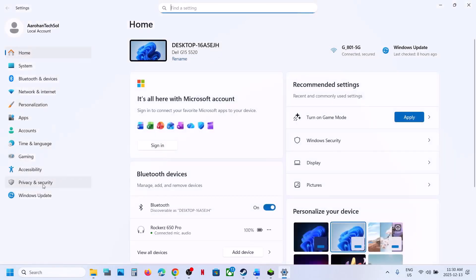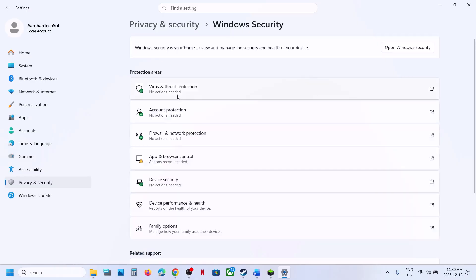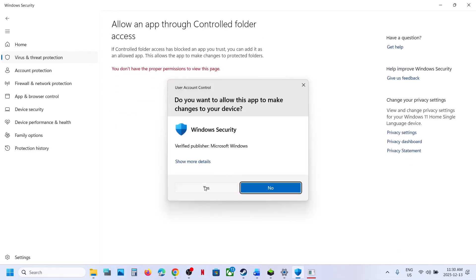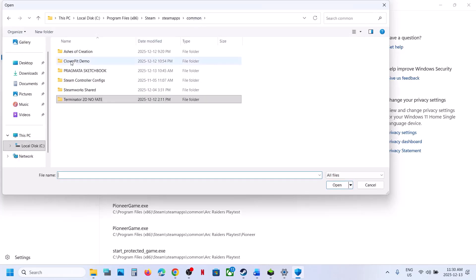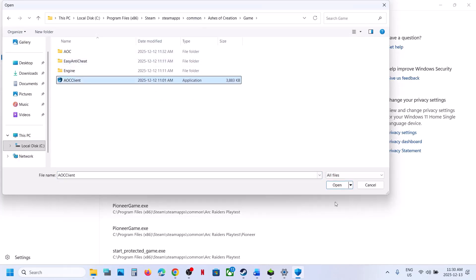If you are using Windows Security, open Windows Settings, go to Privacy and Security, then Windows Security. Click on Virus and Threat Protection, scroll down to the bottom, and you will see Manage Ransomware Protection — click on it. Click on Allow an App Through Controlled Folder Access. Click Yes to Allow. Then go to the game installation folder, open the game folder, and select the game executable file to add it.